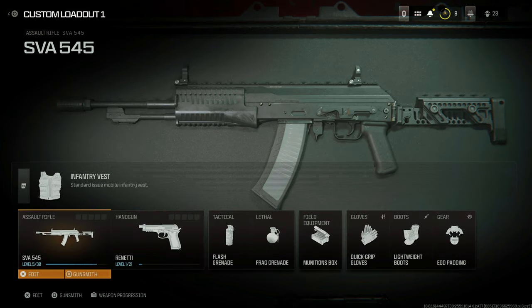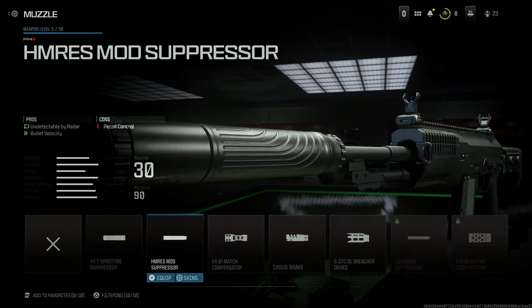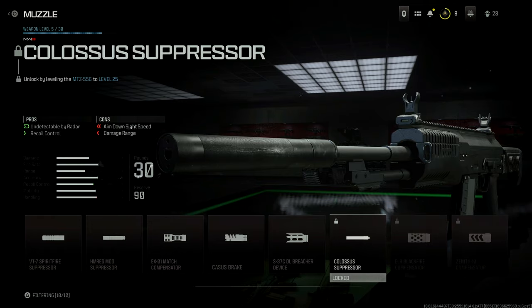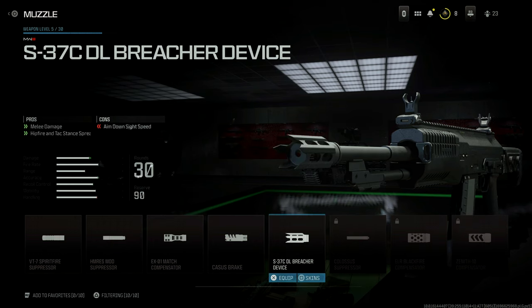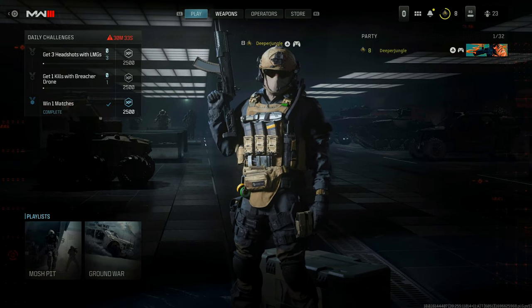It's worth noting that you're only going to be unlocking the attachments in that particular weapon family. If I use the base version of the weapon and head into the gunsmith, the default attachments for that weapon family are unlocked, but I don't have every single attachment. For example, the Colossus Suppressor requires leveling up the MTZ 556 to level 25, and that weapon is in a different weapons family. So you unlock attachments for that family, but not every attachment in the game.